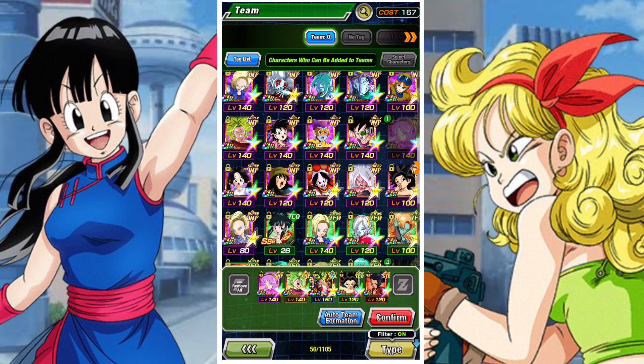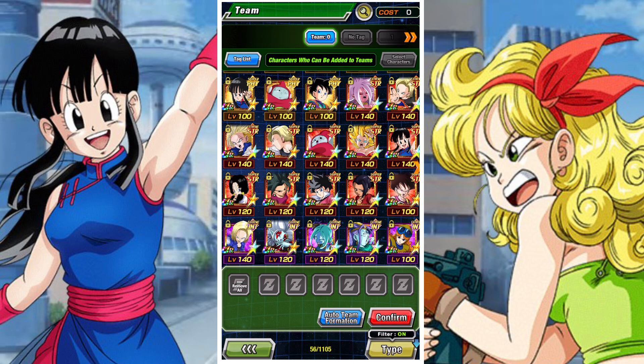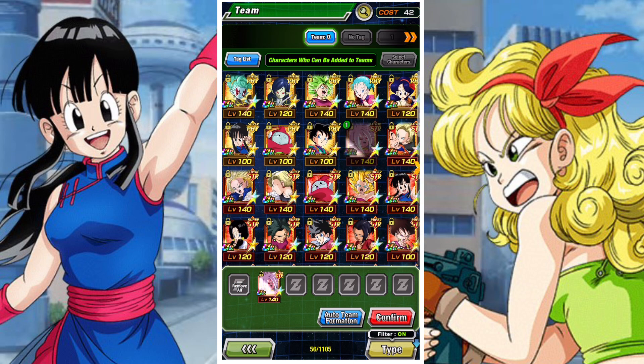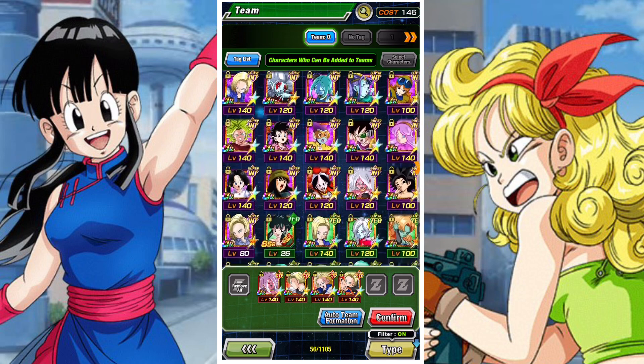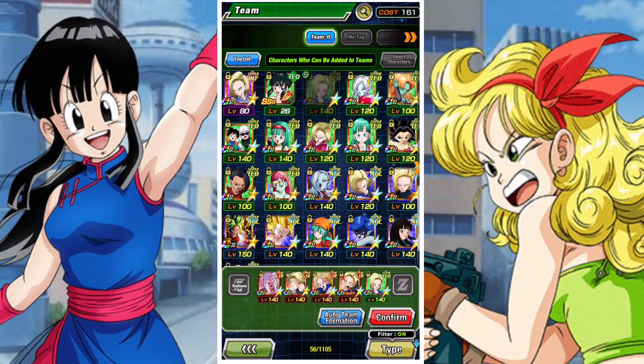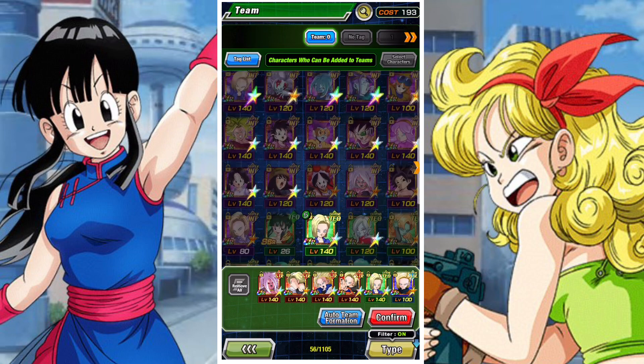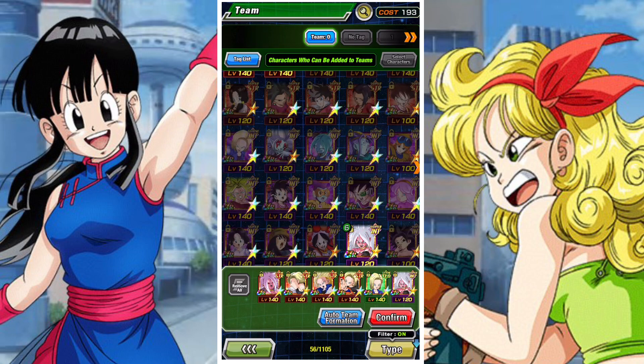You can also go for a Universe 6 build, but you run into a similar problem: there aren't necessarily enough strong units to really warrant running this specific build in the red zone. A lot of the Peppy Gals teams lack one or two units to really elevate them. For example, if I had the Kale and Caulifla Tech unit, things would look a lot better for the Universe 6 team. But there's still a slight concern that Peppy Gals is just missing maybe one or two batches of very strong units.